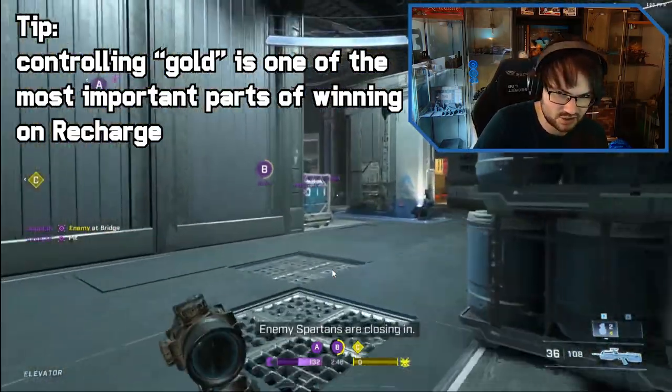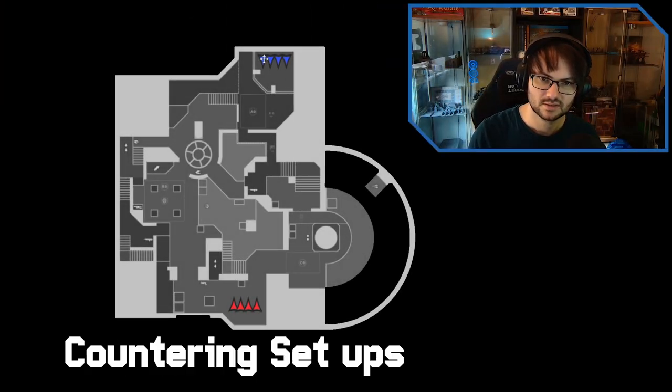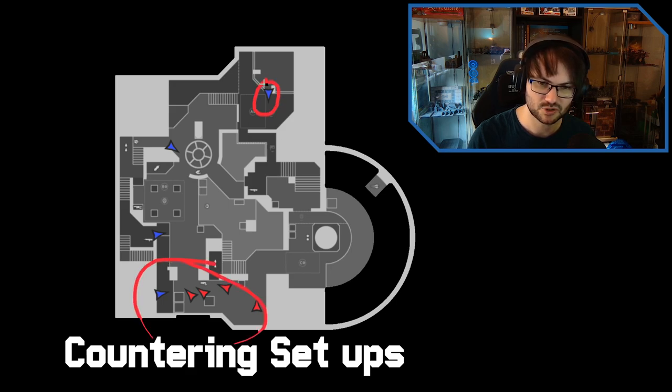Let's go into shot call for this. If you're holding this side of the map with a player over here, someone holding the stronghold, and a guy in glass, then what the enemy team did is send three players this way. This puts a lot of pressure on this side of the map because this player cannot shoot through if they push up to glass, and once you get the pick you have the numbers game.